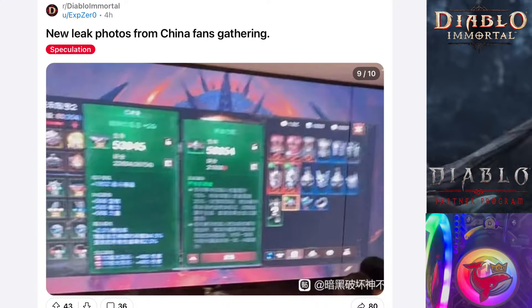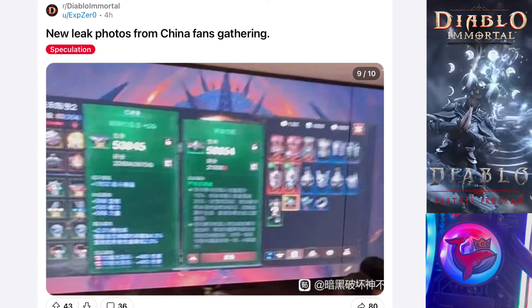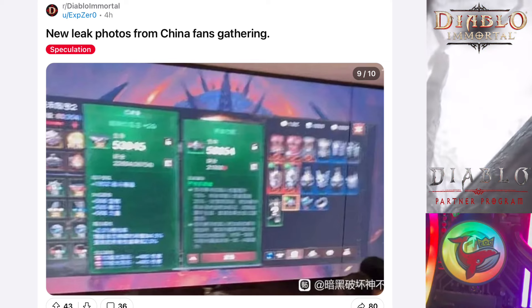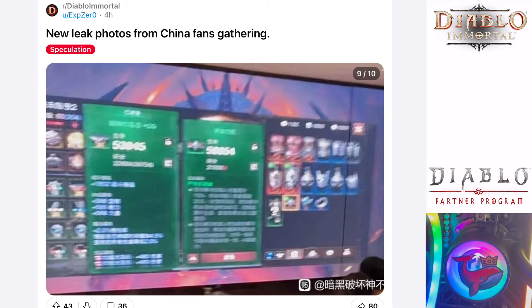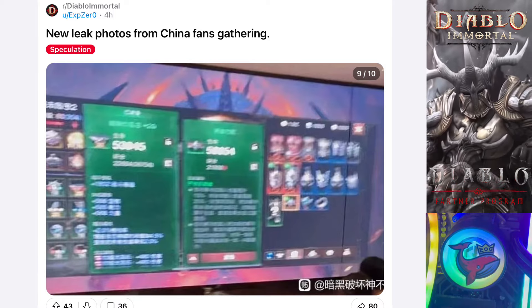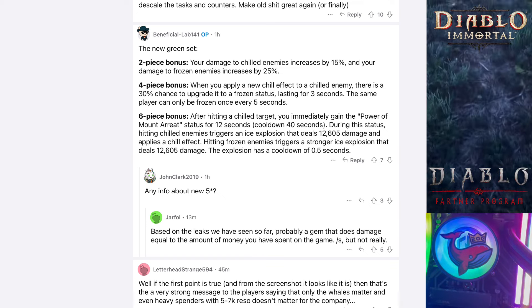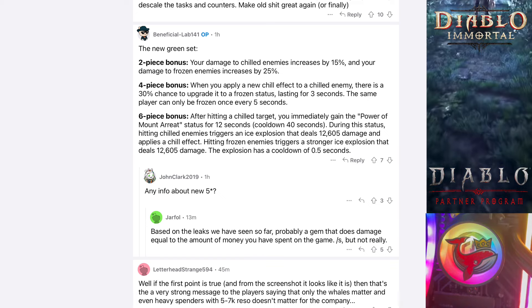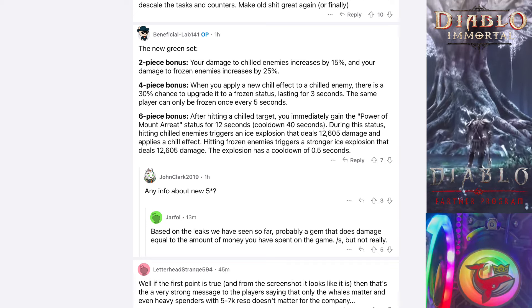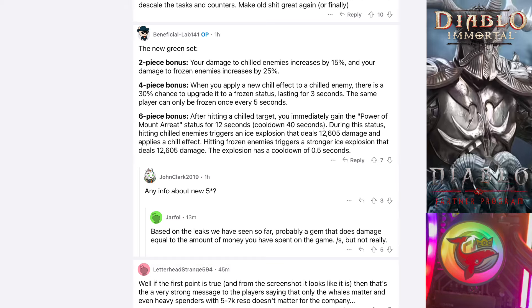Next, we have a powerful new green set. The two-piece bonus: your damage to chilled enemies increased by 15%, and your damage to frozen enemies increased by 25%. Four-piece bonus: when you apply a new chill to a chilled enemy, there is a 30% chance to turn that chilled enemy into a frozen enemy lasting for 3 seconds. Special note: the same frozen enemy can only be frozen once every 5 seconds.